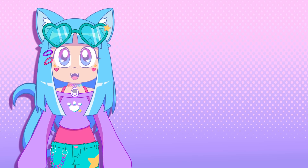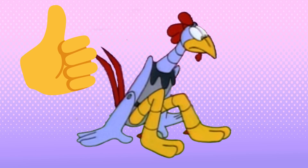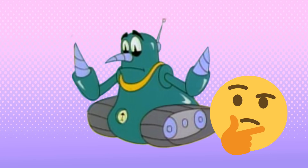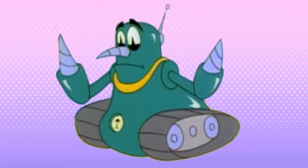I'm going to start with the dumb bot duo Scratch and Grounder from The Adventures of Sonic the Hedgehog. Scratch will be fairly easy, since he already mostly looks like an animal. Grounder, on the other hand, I'm going to have to get creative with, since he's like a weird blob with drill hands.